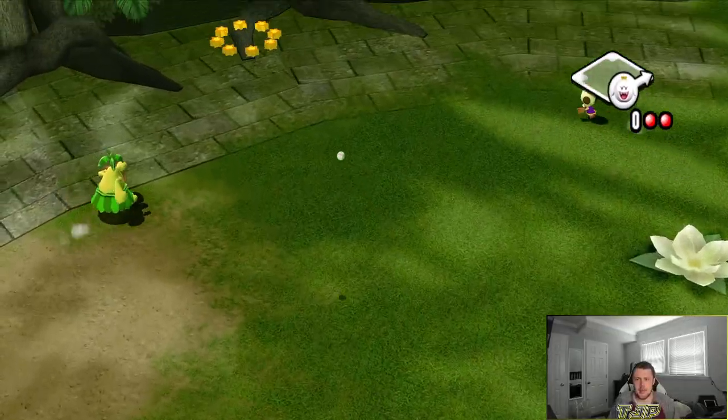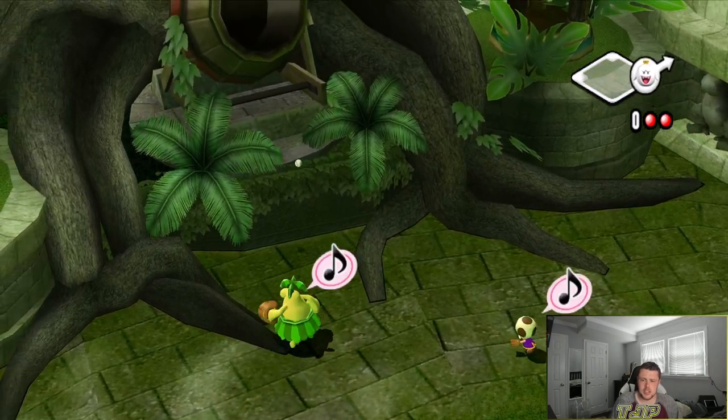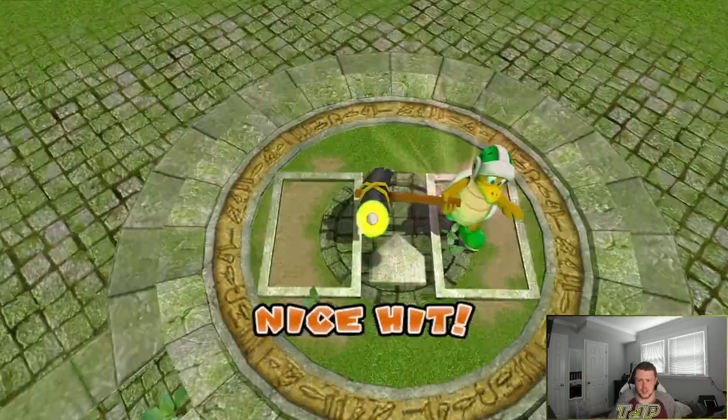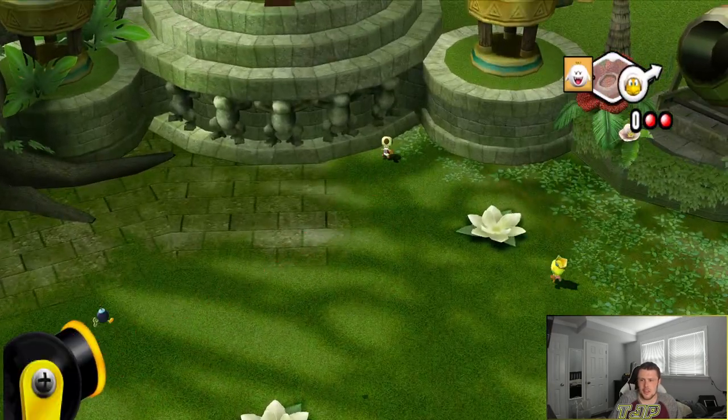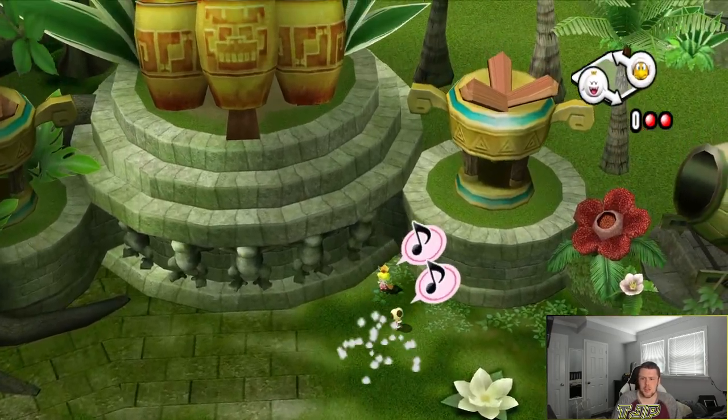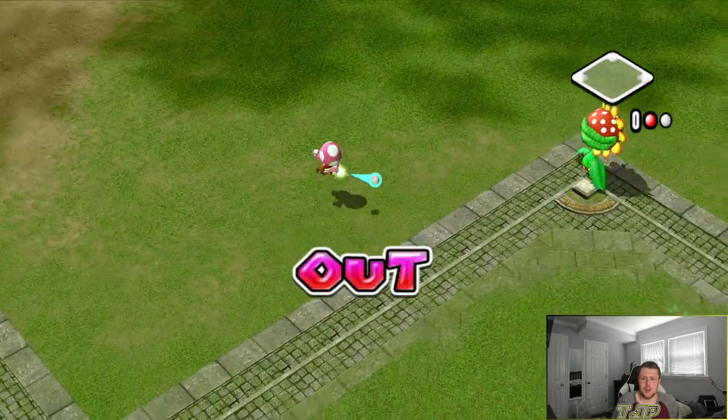King Boo in the gap — that's going to be at least a double. Ground rule double, there you go. Hammer Bro hits it deep — let's see if it blows up. It doesn't, and they still caught it. Wow. Alright, let's make that play Toadette — one out, nice.